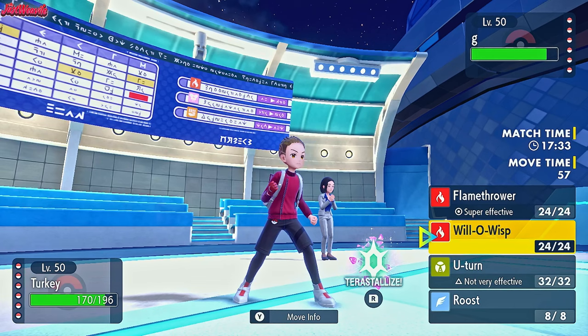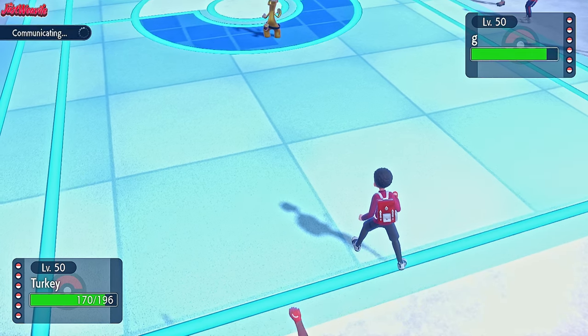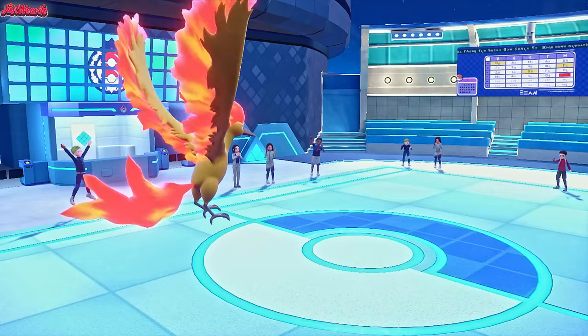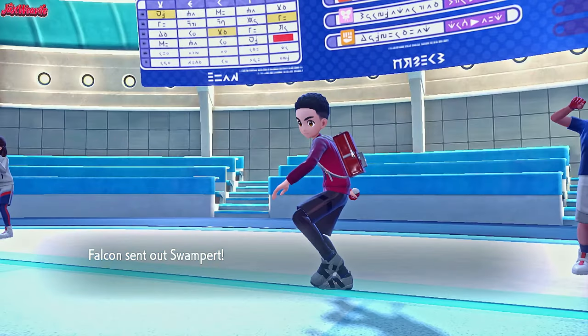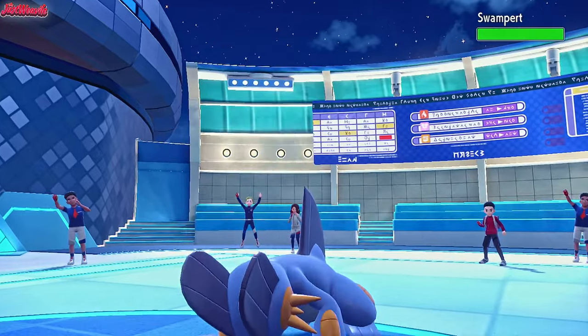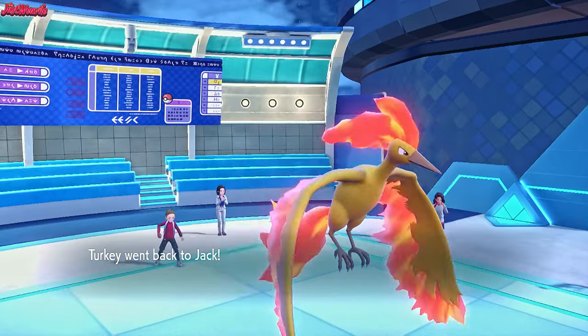If we assume they're going to switch out, not wanting to get hit by a Flamethrower, let's go for a U-Turn. They do withdraw the Gholdengo, which is fine. This gives us an opportunity as they go into Swampert. Because we have Swampert in, we can go for a U-Turn. I'm not fully confident in the U-Turn damage though.